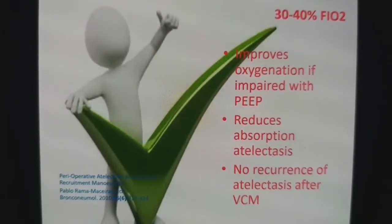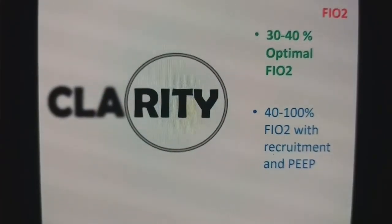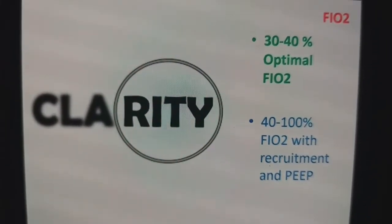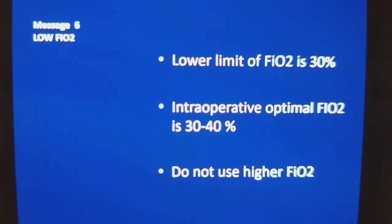To be clear, 30 to 40% FiO2 is optimal. If you want to use higher FiO2, it should be combined with recruitment. The lower limit of FiO2 is 30% and the optimal range is 30 to 40%.